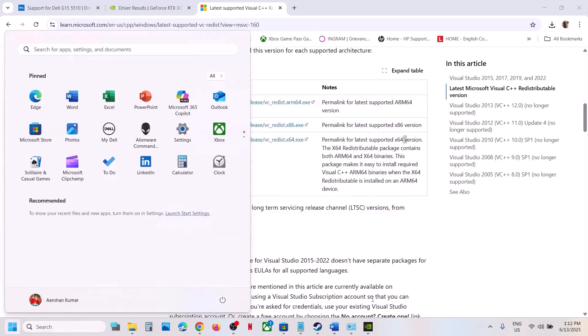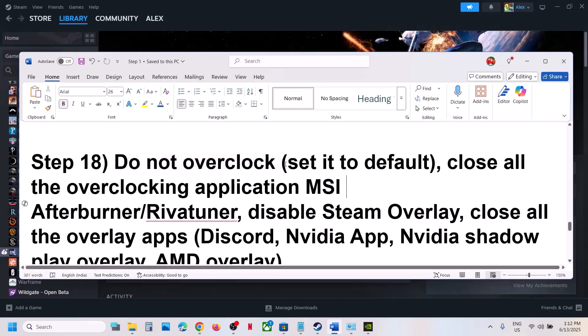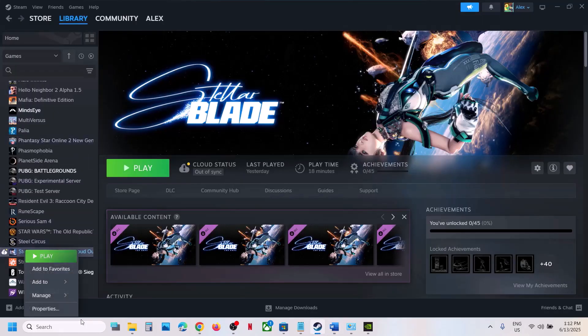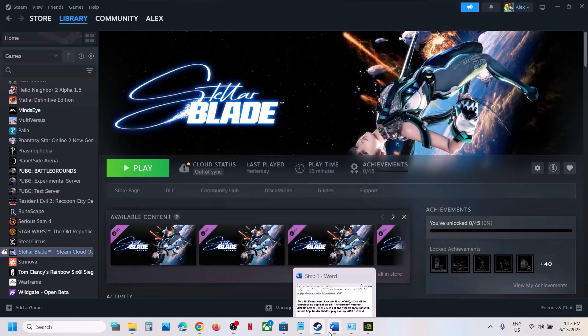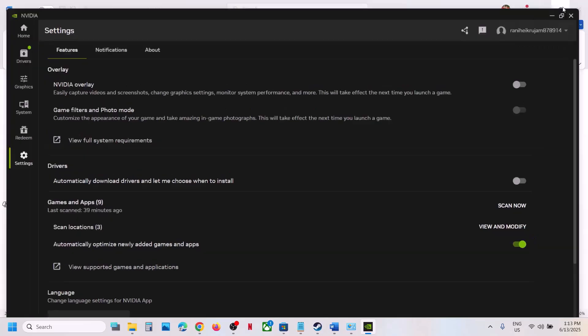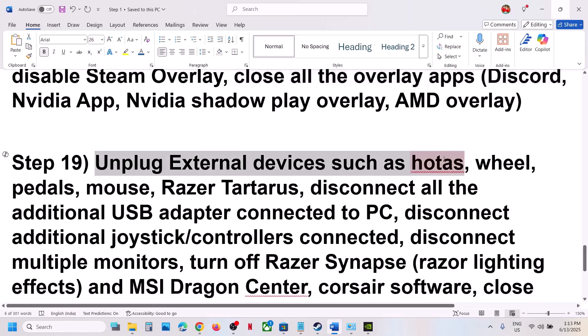The next step is to not overclock your system. If you have overclocked your computer, set it back to default. Close all overclocking applications like MSI Afterburner or similar tools. Also disable Steam overlay — go to Steam, right-click the game, select Properties, and turn off 'Enable the Steam Overlay While in Game.' If you have Discord running, go to Discord settings and turn off its overlay. If you have the Nvidia app, turn off the Nvidia overlay or close all overlay applications.